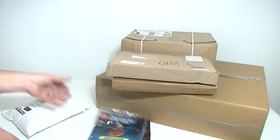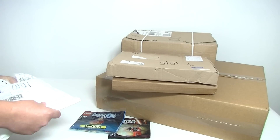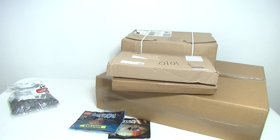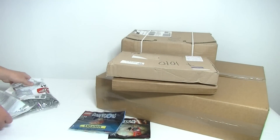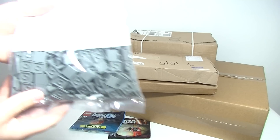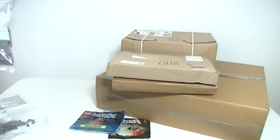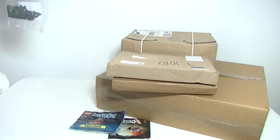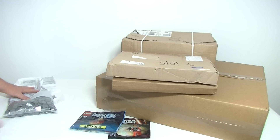This one is pick-a-brick, so nothing exciting here. I ripped it open to make sure I knew what it was. We've got one by two dark bluish grey tiles and two by two dark bluish grey tiles. I think there's around 400 of one and 100 of the other - something like that anyway. Just a few tiles to help out with the city build.